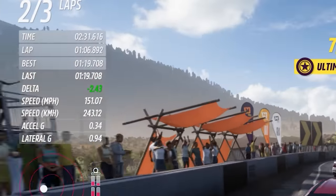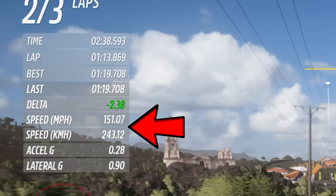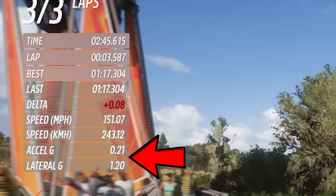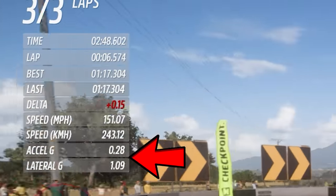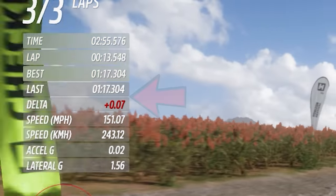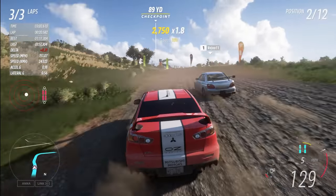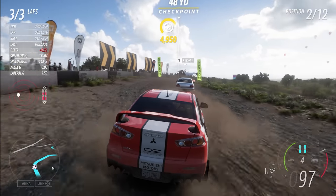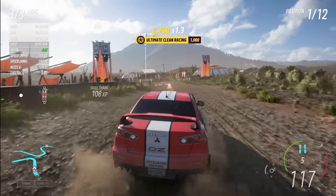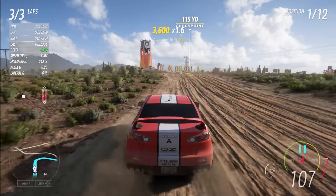Now finally we come to the top left, where some of my favorite features of this overlay are displayed. These show your top speed in either miles per hour or kilometers per hour — or both if you really want. Then there are live acceleration and lateral g-forces, which go hand in hand with the accelerometer right below. And then we have a last lap time indicator. And finally, quite possibly the best feature to come to Horizon Plus — lap deltas. If you aren't familiar, it shows a live difference between two lap times — in this case, against your best lap time.